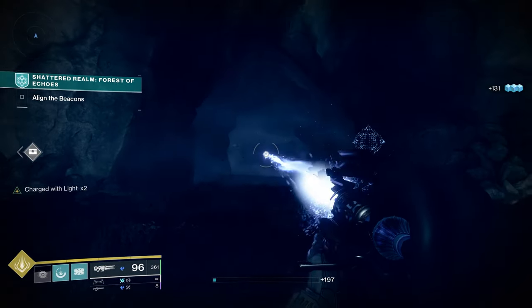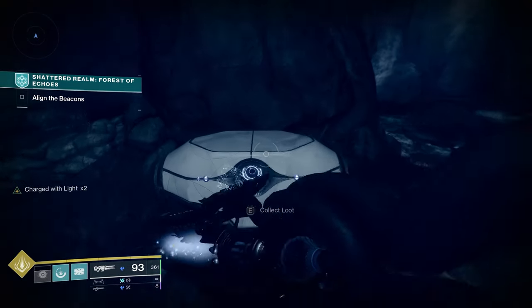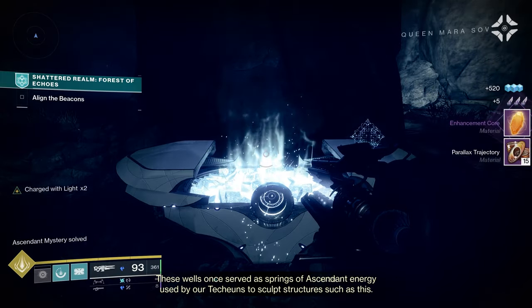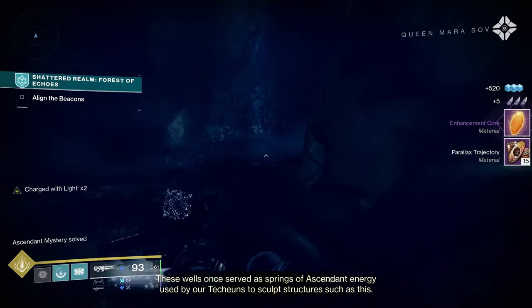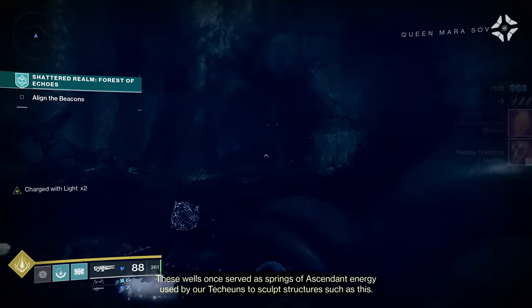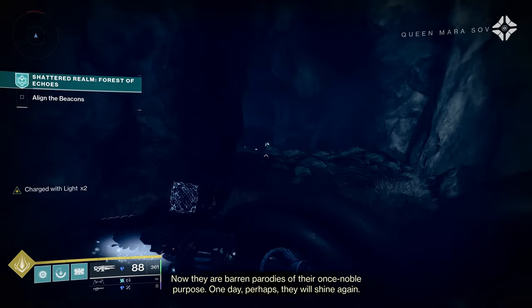The Blight that was behind you when you entered the room is gone. But make sure you pick up the chest before you go — this is actually your Ascendant Mystery chest number two. Nothing else back here. Do a quick U-turn — now the cave is open. We're going to have a couple of things to take care of in this cave, as you'll see.